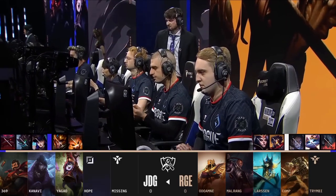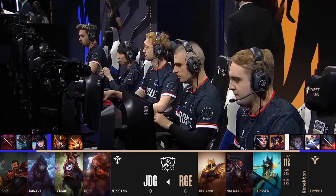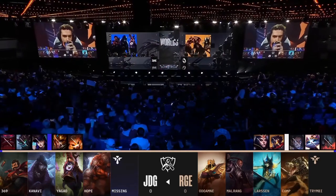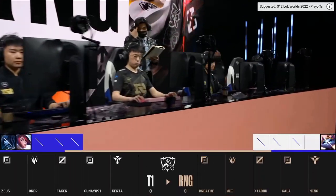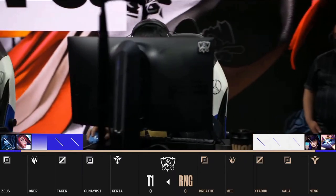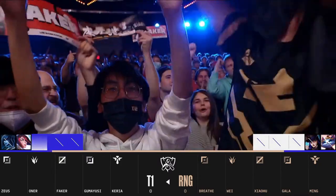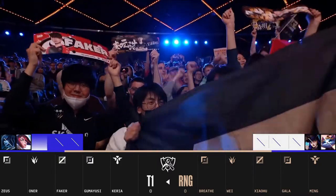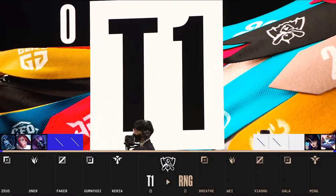Drafting is, in itself, a form of game. It's a strategy game with its own set of rules. Most people that play League are familiar with these rules, but for those that aren't, or just like a refresher, they are as follows. Each team begins by banning three champions they don't want to see in the draft. This removes them from the pool of pickable champions. The teams alternate banning one champion at a time until they've banned three each. Blue side gets the first ban — this is known as the first round of bans.